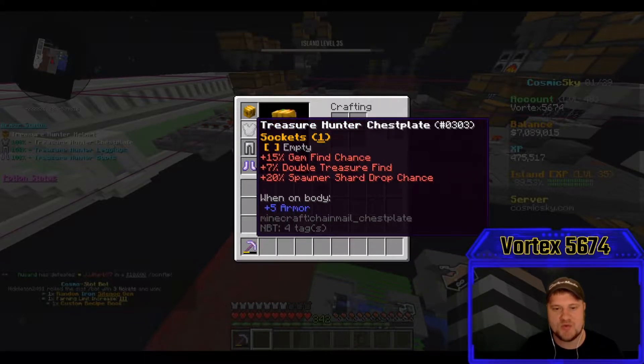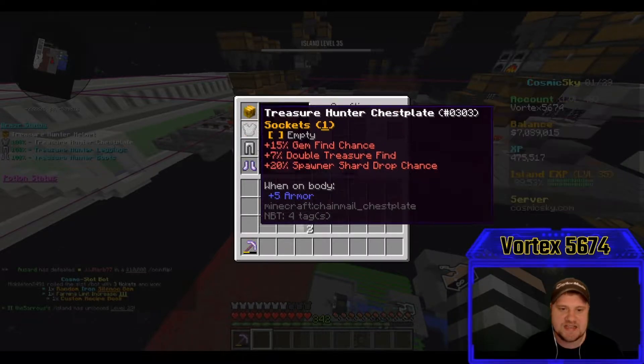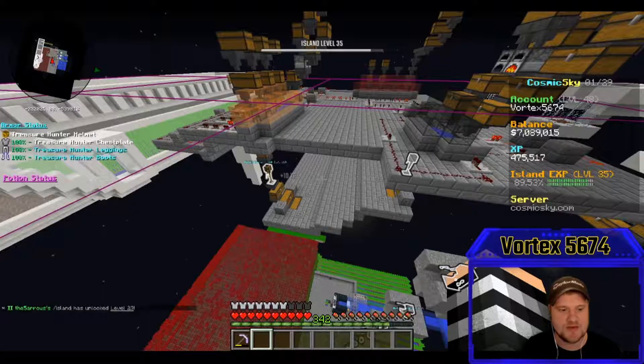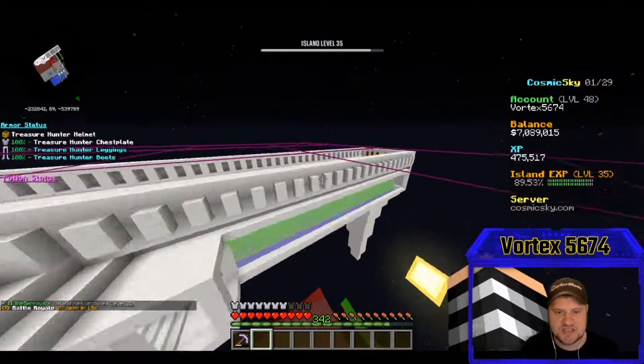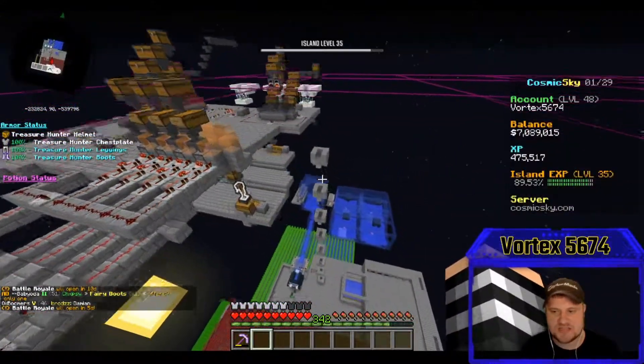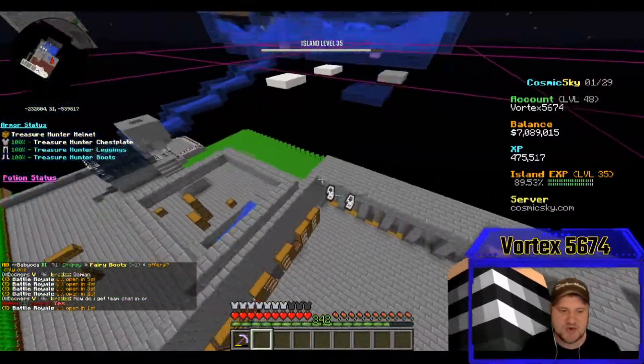I've got my treasure hunting leggings which are iron and my boots which are iron, but I only have the chain chest plate and helmet. Honestly, the chest plate and helmet for iron are going for like 25 million — I just don't feel like it's worth it right now. So I'm just kind of chilling, trying to get as many gems as I can, and that set definitely helps out quite a bit.